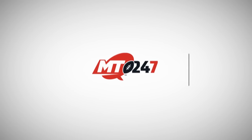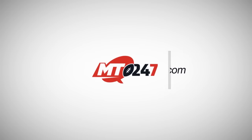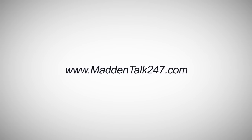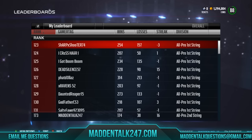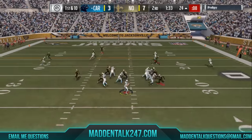This is a Chooky Beat Production. What's up, players? Man Talks 24-7. What a huge tip, and that's how to get more interceptions. The big tip is that you want to get in between the ball and the wide receiver.